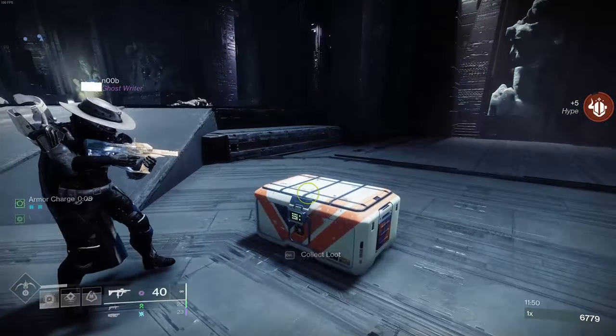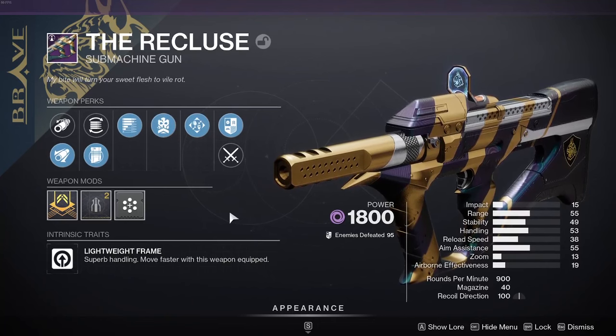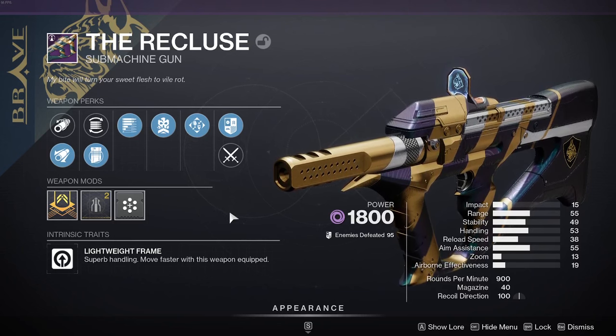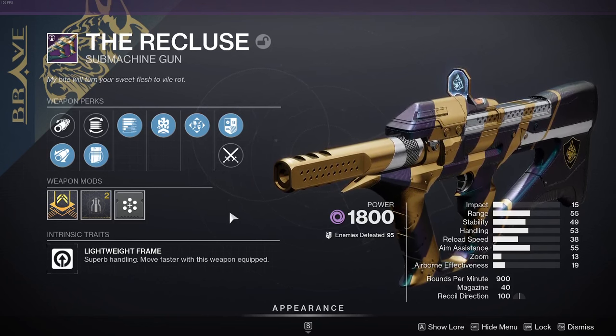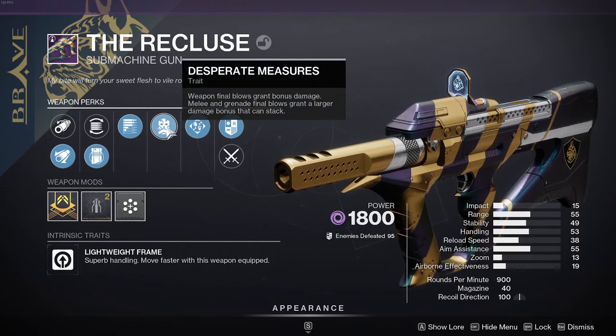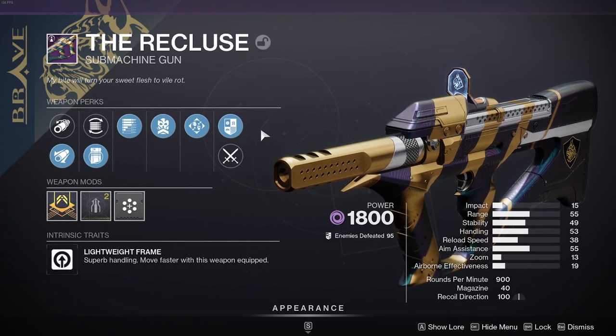SMGs just have the most competition I've ever seen in any weapon archetype. Overall the Recluse is a dope SMG, but it's definitely living off its past reputation — this is a nostalgia weapon. I don't see it being meta-defining anytime soon. Maybe that changes when Mountaintop comes back and Master of Arms could be cracked again, but I can't see us going back to that meta. The PTSD crowd is probably safe.